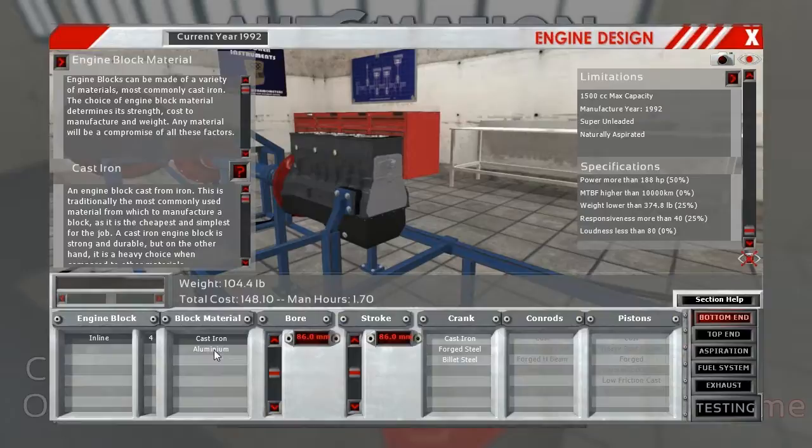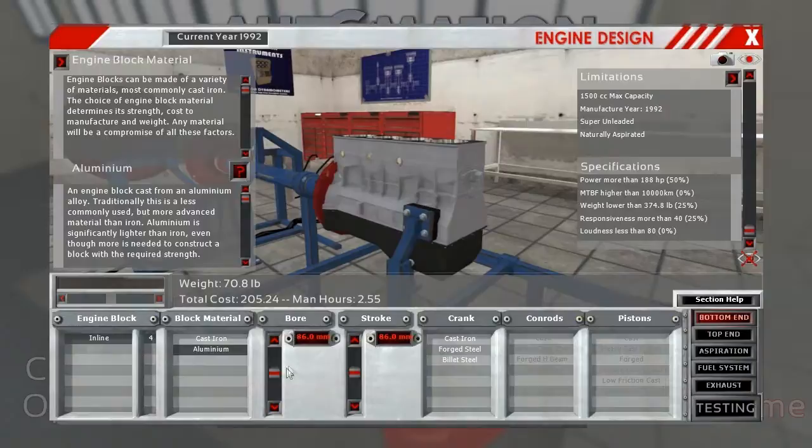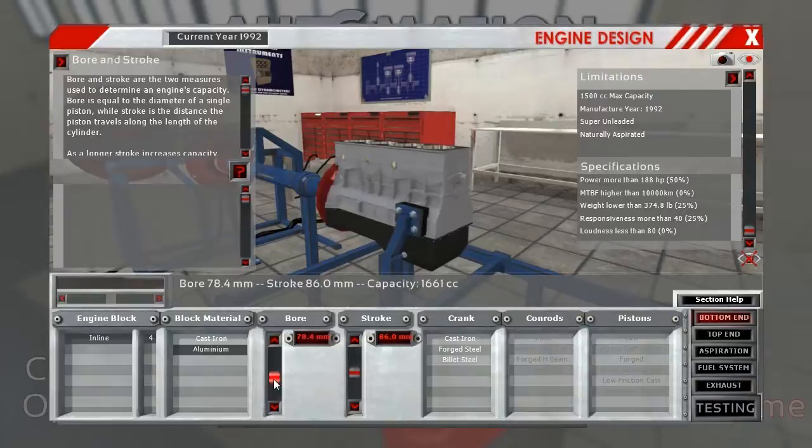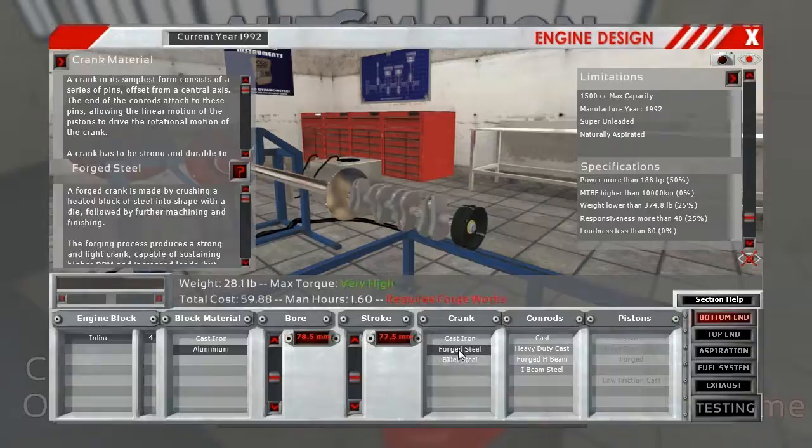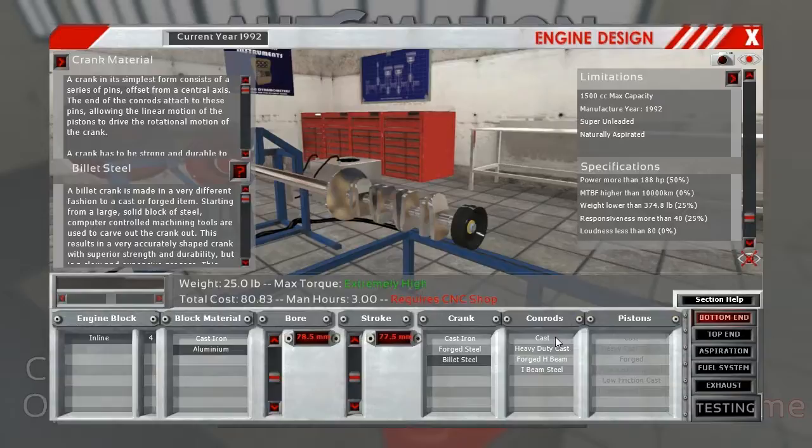Weight is an issue, so let's go with an aluminum block. Price is not an issue, so we can go wherever we want. We need it to be about 1500cc max, so we'll set that right on. For the crankshaft, we'll go with extremely high torque — 25 pounds, which is the lightest. Since cost is not an issue, we'll do some heavier things here.